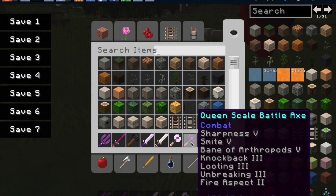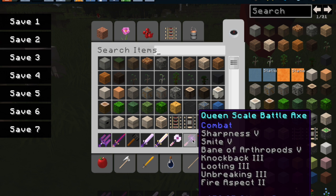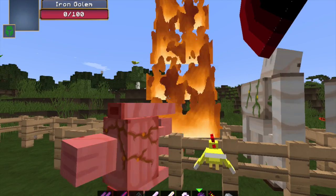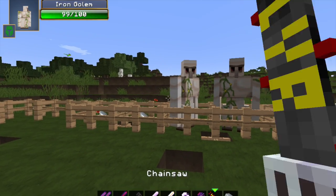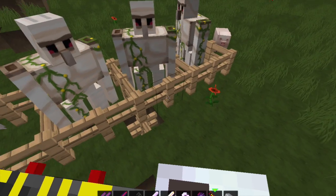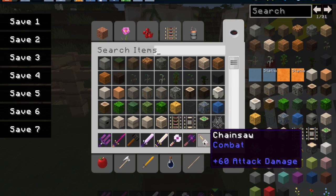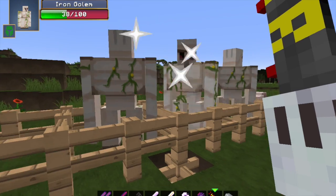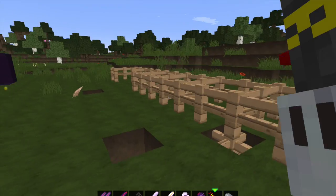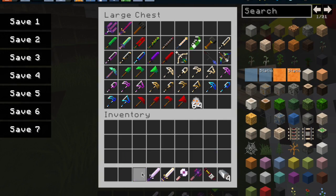This one does 60 — wait, this one only did 50 but this does 672 and tons of enchantments. Ultimate kill. So now the chainsaw: when you right-click this one it blocks, and when you left-click it does 60 attack damage. Look — all these iron golems, BAM, all dead. And that's just the start of the weapons.